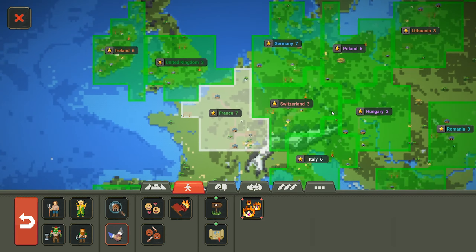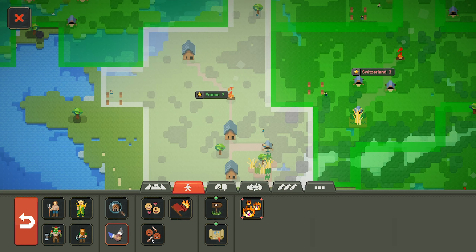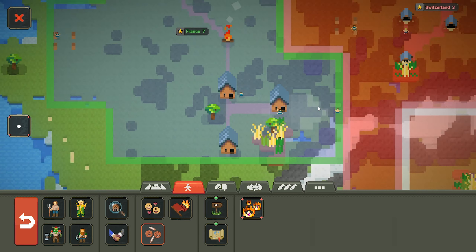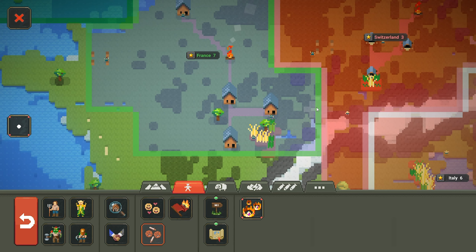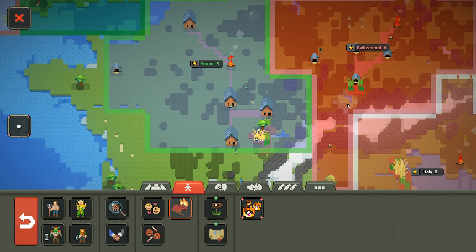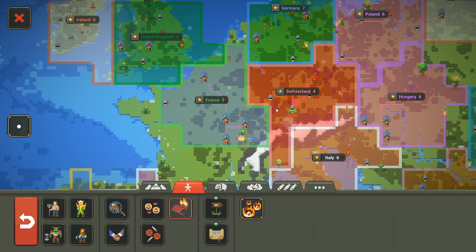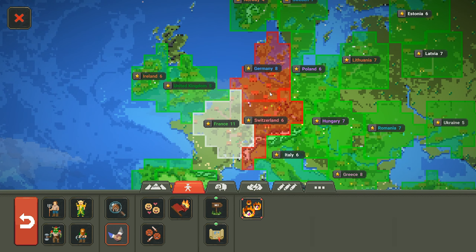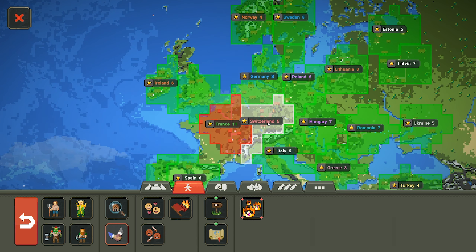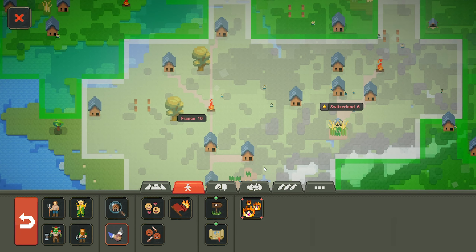It just says select a kingdom on the map, so I'm choosing France. I think it's indicated by the colors. Let's click on France and say wage war — casting the spite spell. By the way, the author of this map did say it's for powerful computers, so this should be funny to run on my PC just to see how it handles. France has already declared war on Switzerland, which is quite ironic since Switzerland is normally the neutral country. France is also angry with Germany.